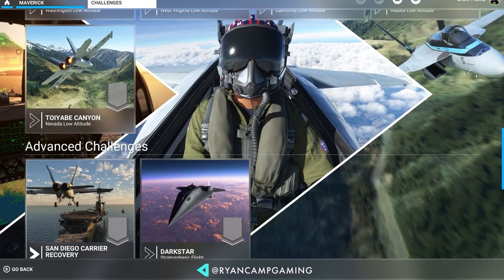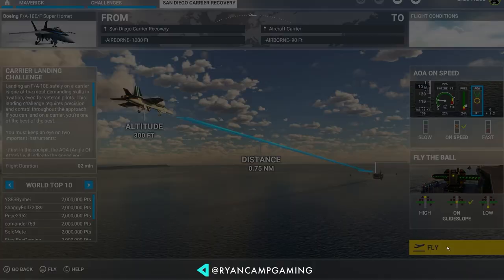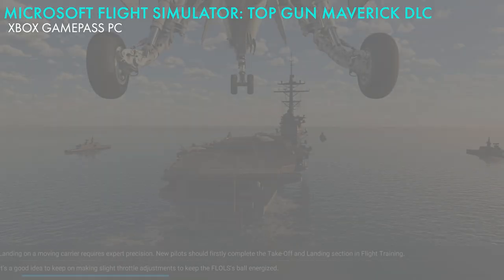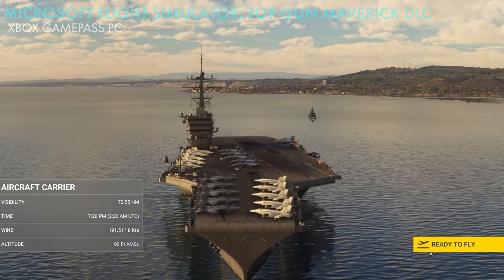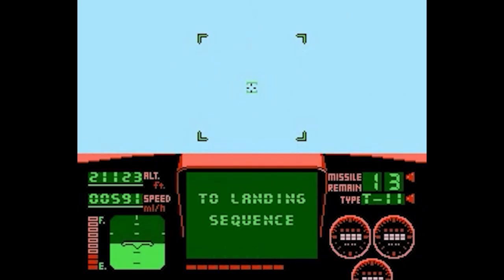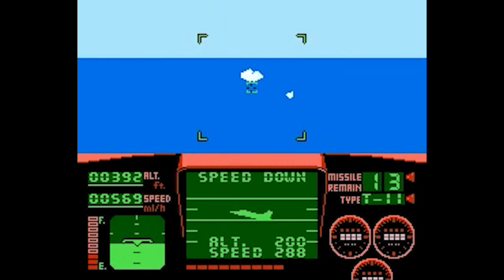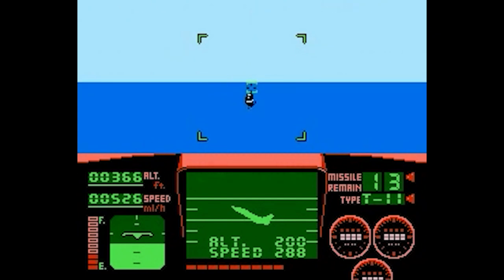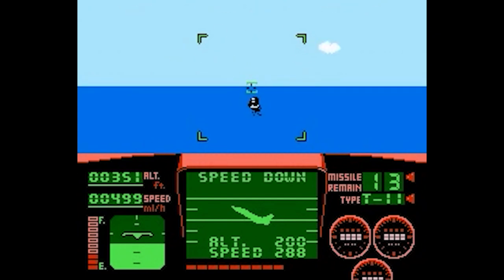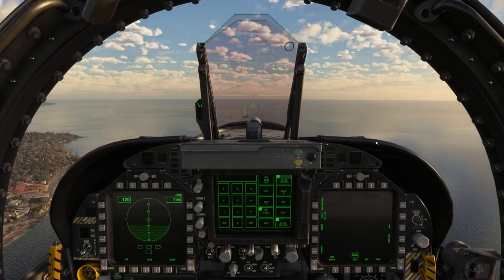Hey guys, Ryan here with Camp Gaming. Thank you so much for being here today. I'm going to try and do something I've been trying to pull off since the NES days with Top Gun, and that is land a fighter jet on an aircraft carrier. I've never had any success pulling this off on the NES, and this is my first time trying with the Microsoft Flight Simulator Top Gun Maverick DLC. Let's give it a shot and see what happens.